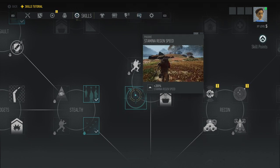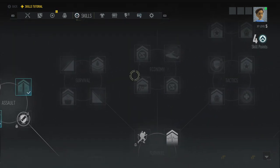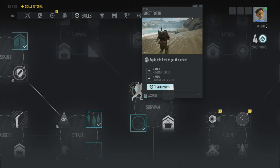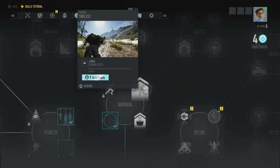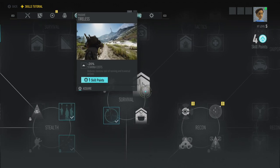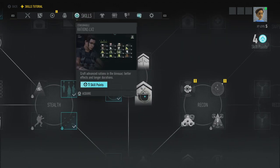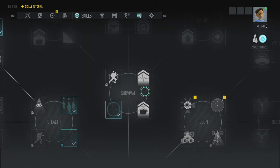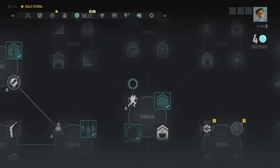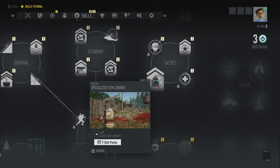I'm not sure I necessarily need a third perk for four points right now. I do want stamina regen speed though. And then if I wanted any of this or this, I need to unlock something else. Burst Forth — not a perk, minus 20% stamina costs. Yes please. I don't care about crafting, as you might tell. I'm having that one. That unlocks all of this — tactics as well.